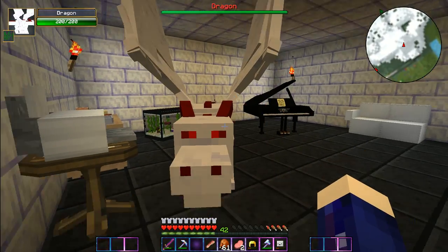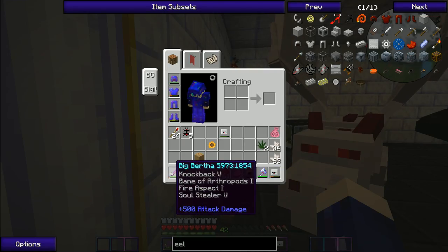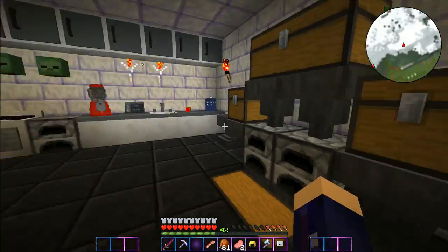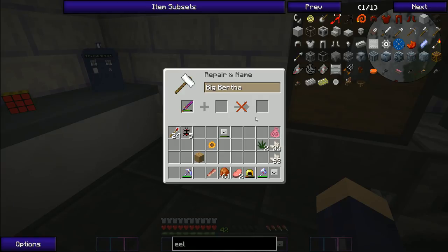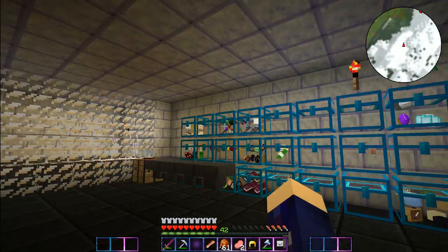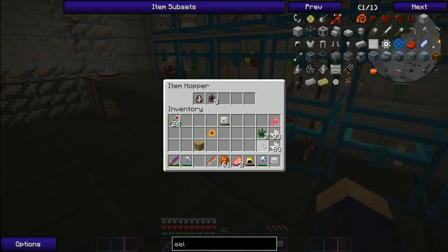Another thing I did - I put Soul Stealer 5 on my Big Bertha. It cost so much - like literally 20 experience to put Soul Stealer 5 on here, but I did it anyway. Here I have another egg in here that I don't really want.